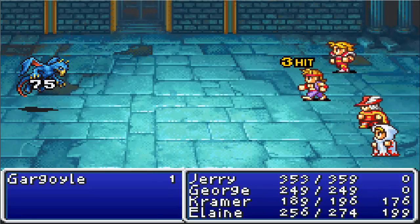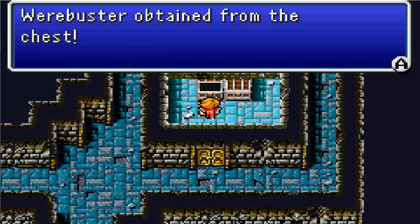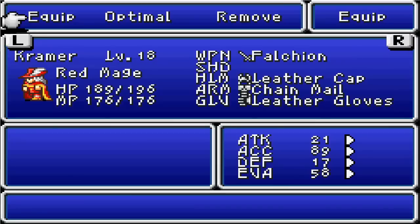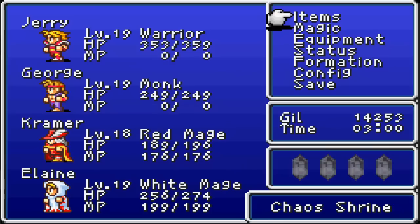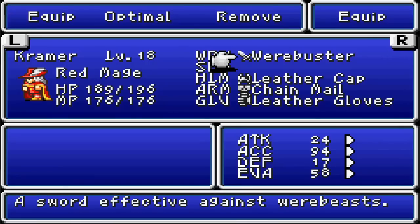The Power Staff — it's a pretty good little weapon there for the white mage. Hey, we get the Werebuster — I'm going to go ahead and equip that on Kramer right away. It's effective against werebees — like werewolves, all sorts of crap. Later on we run into a few more were-type monsters as I recall.